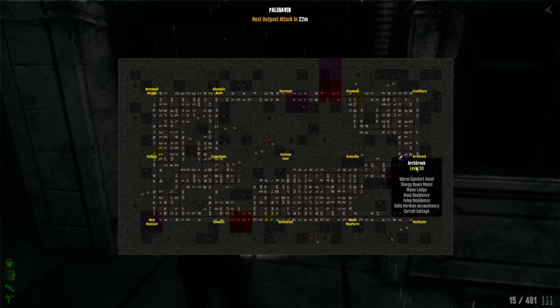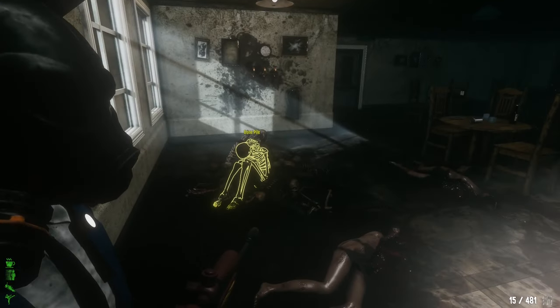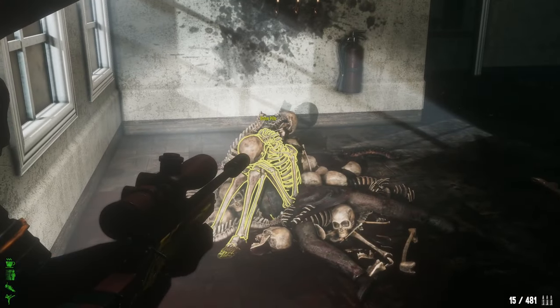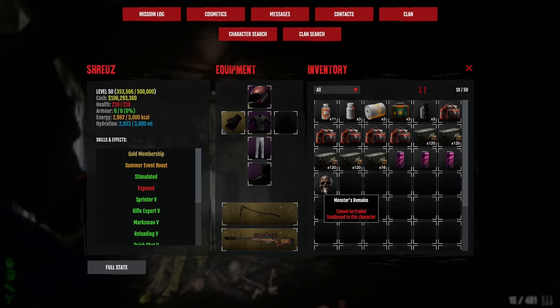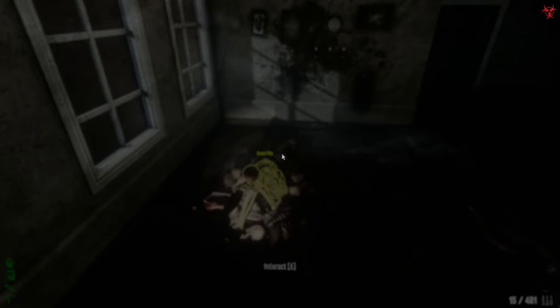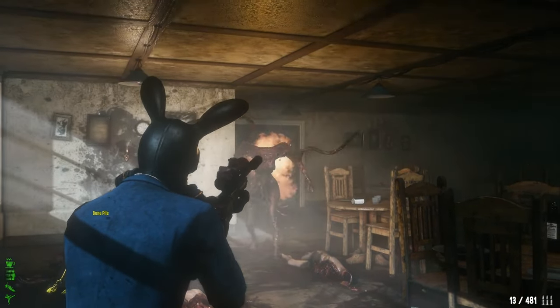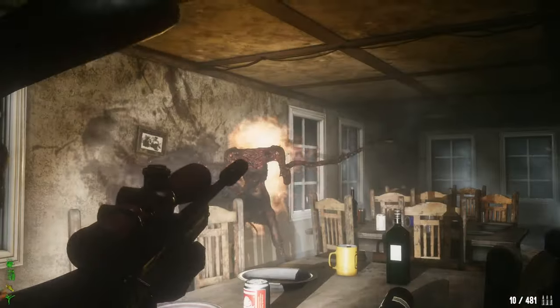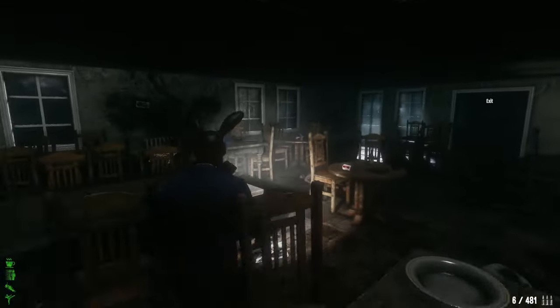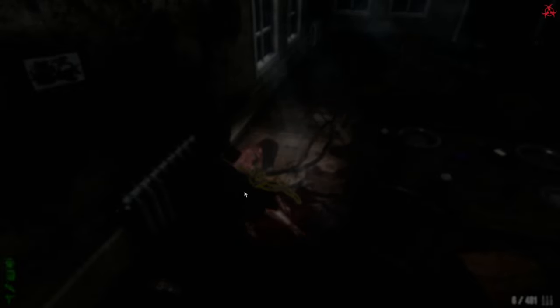Now we are in front of the second lair at Archbrook. There are two lairs in case you get killed in the first one, so you always have a second try, or if you get disconnected and the boss disappears. It's the same setup — talk to the bone pile and the enemy spawns. We have a twin here, she's going to be on fire and have tentacles. When she spits, move to the right. Keep the distance, shoot for the head, and time your dodge. Move to the right when she spits, and she'll go down fast with good gear.